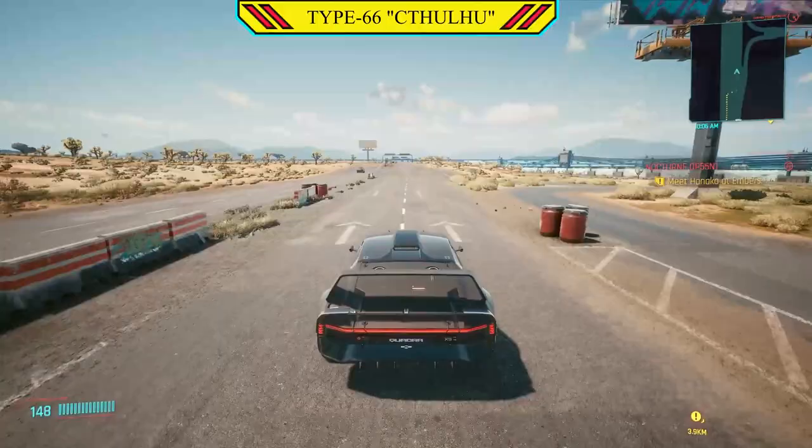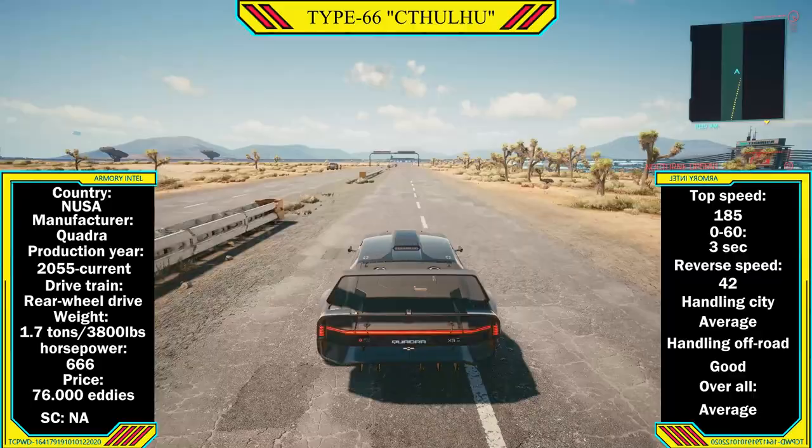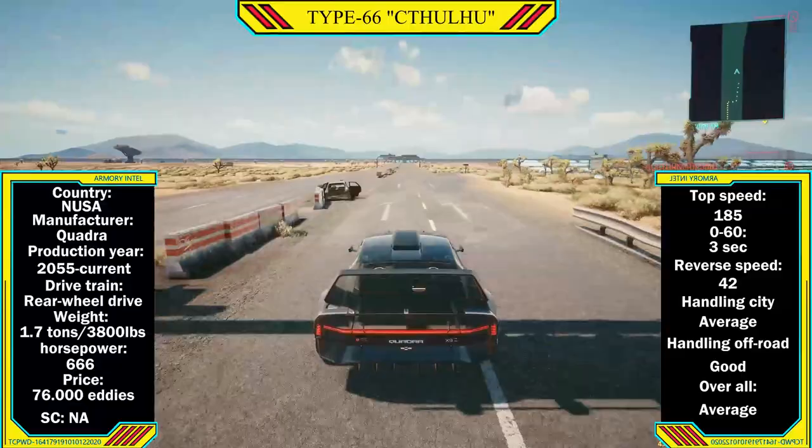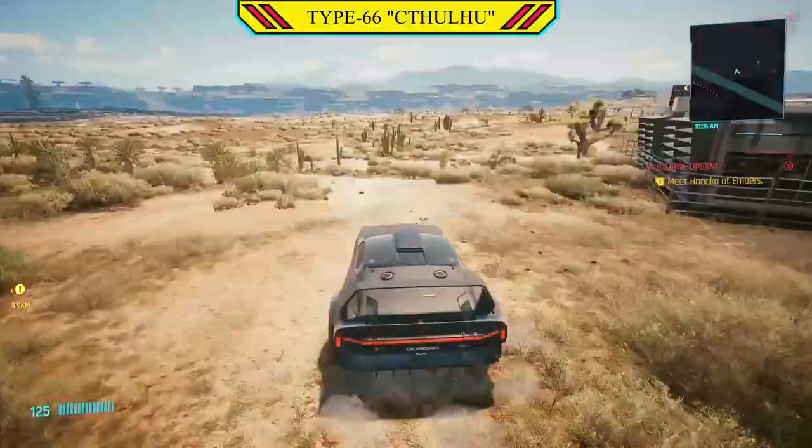Coming in at the same weight as the Gen Rowley, at 1.7 tons or 3,800 pounds, and with the exact same horsepower of 666 — I think Mr. Samson's actually running the fuel a little bit richer to get a little bit extra performance out of it. The top speed of the Cthulhu is 185, slightly faster than the Gen Rowley, with a 0-60 of 3 seconds flat and a reverse speed of 42.